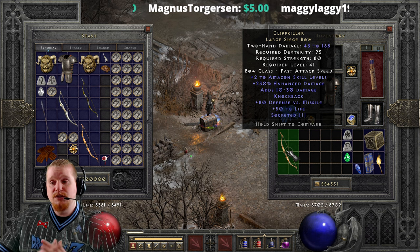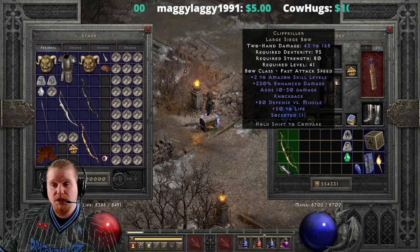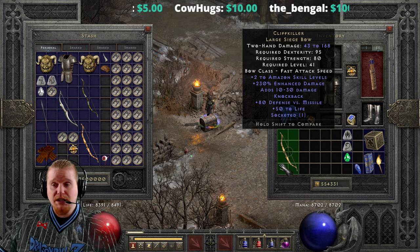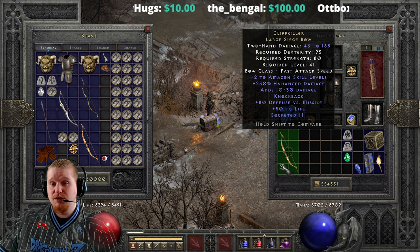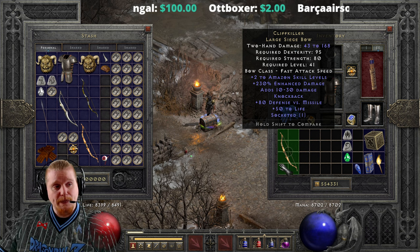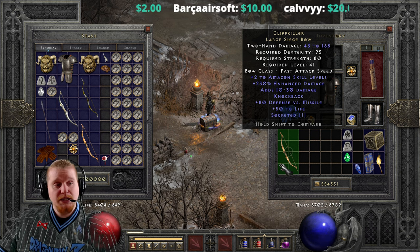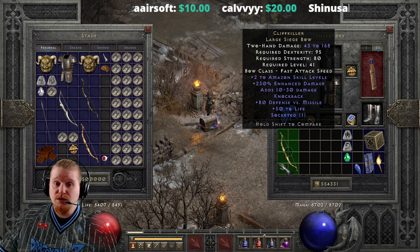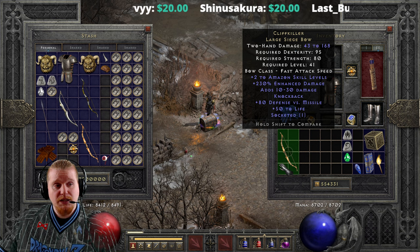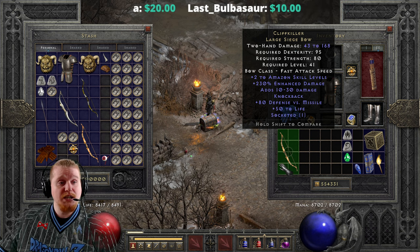This bow also has a mechanic that adds damage directly: 10 to 30 damage. Unfortunately both the min and max roll are variable - the minimum rolls between 5 to 10, and the maximum rolls between 20 to 30. So a perfect version would be 10 to 30 added damage. The enhanced damage itself also varies from 190 to 230%, so there's a pretty big variable. A low-rolled version could drop from 43-168 damage down to something like 34-141.